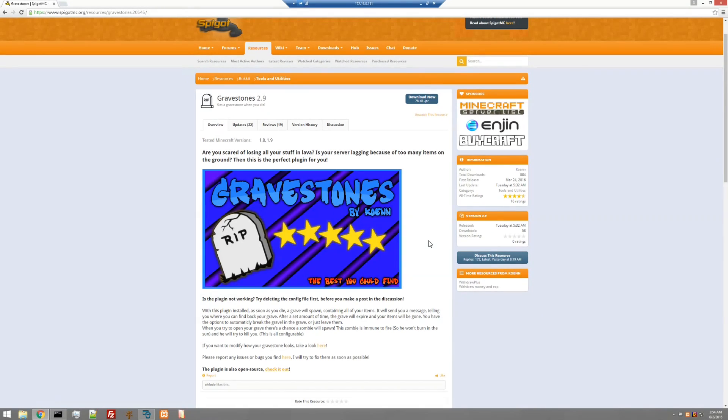This helps with a number of things. It can help with players losing stuff in lava. It can help with lag on your server because of a bunch of stuff on the ground. Players get mad when they lose stuff in lava. They get mad when plugins like Clearlag come along and pick up stuff on the ground, and they lose their stuff, or just to other players.